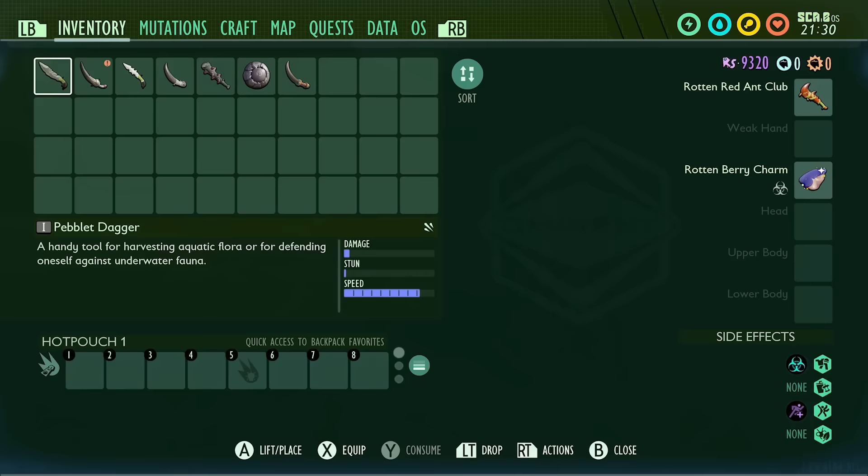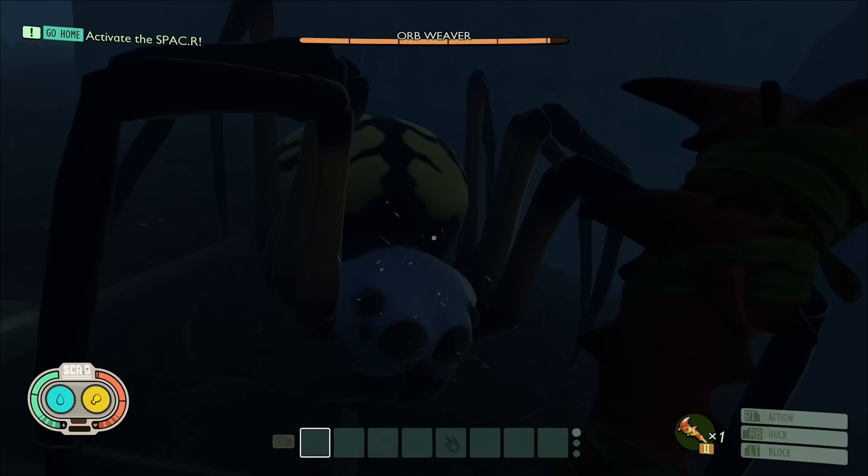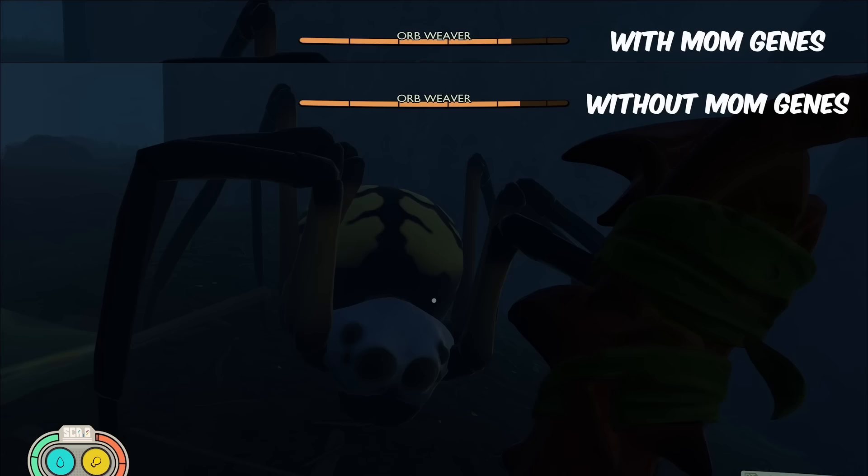Up next, we have a myth from Vin, who asks: does the mom gene's mutation help poison damage from the rotten berry charm? Let's check it out. I tested this with an orb weaver and hit it five times on both occasions before the poison effect activated, making this a completely fair test. As you can see, when mom genes was equipped it actually did do slightly more damage. So this myth is confirmed.